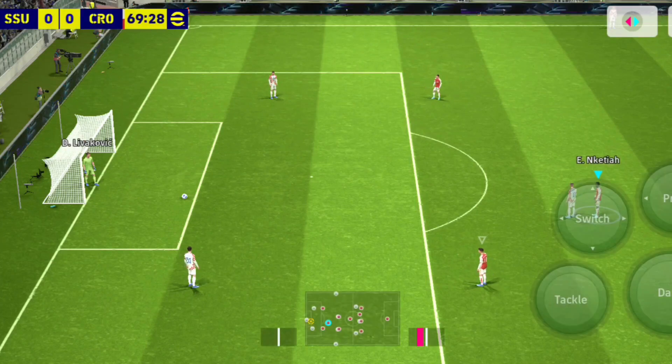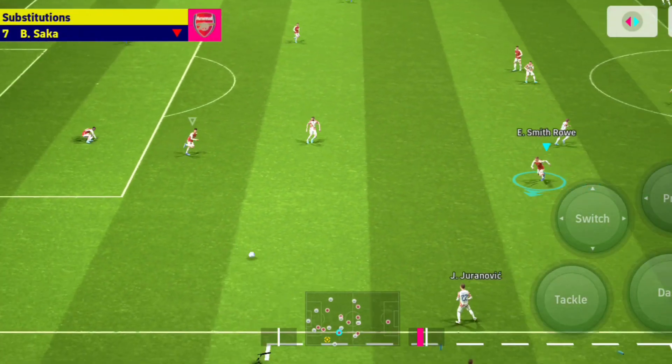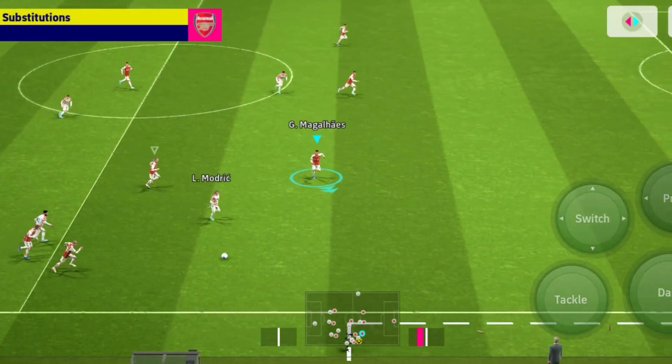So these are the three most important things you need to know about eFootball: first, a phone with 64-bit Android; second, a decent processor; and finally, 4GB of RAM. That is all you need.